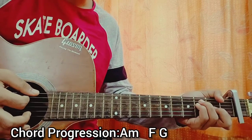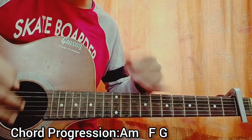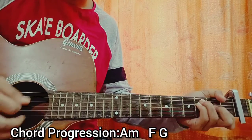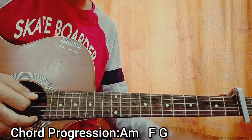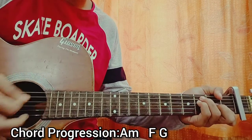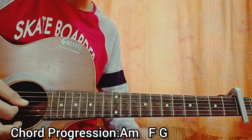For the F major chord, I do one down strum from the low E all the way down to the G string — you don't need to play the high E string and B. I do one down, then let everything get muted, and do two muted down strums.